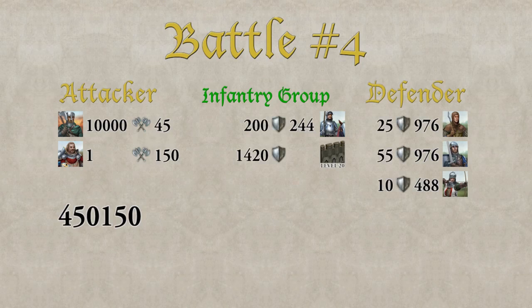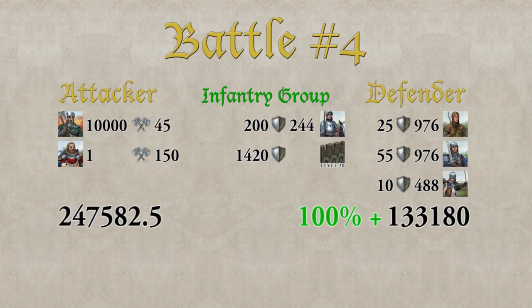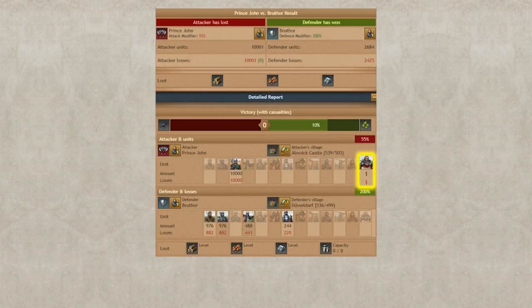The wall is added to all groups. Applying the modifiers: the attacker only fights with 50% of combat strength because he's fighting out of province, but adding 10% luck brings the total combat strength to around 250k. The defender fights with 100% and gains another 100% from the wall, doubling the defensive value — which is slightly more than the attacker. Before modifiers the attacker would have crushed the defender, but fighting out of province and a wall level 20 can really turn the tides. The defender wins the infantry group. The paladin also had the wrong weapon equipped, since Nimrod's Composite Bow level 3 boosts mounted archers, not axe fighters.